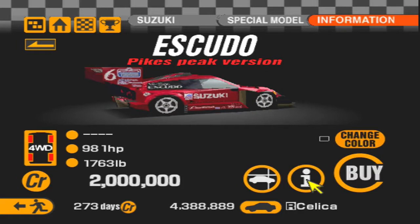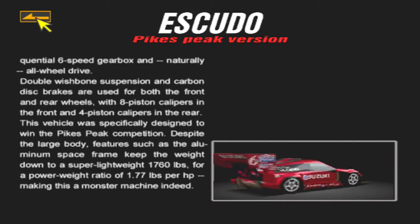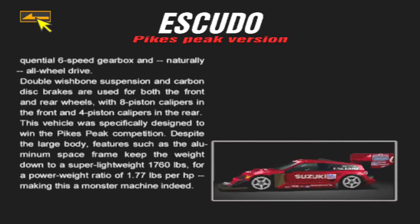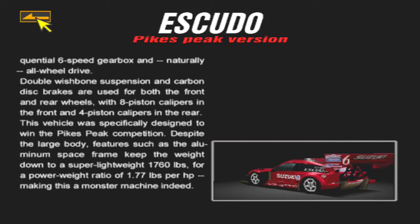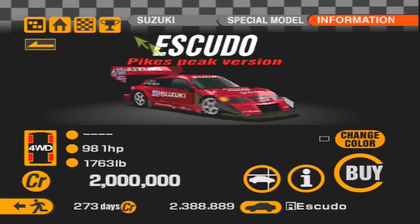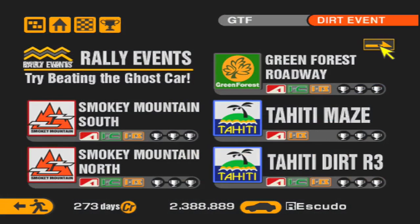We're going to buy the Escudo. It's just insane - it's better on the road courses and it's even better on rally as well than the Cultus. The Cultus understeers a little more. The Cultus is very good and it's definitely capable of winning both those races. The Cultus ghost actually gets a better time than the Escudo ghost, so we'll actually have to do better against the Cultus than we will the Escudo.